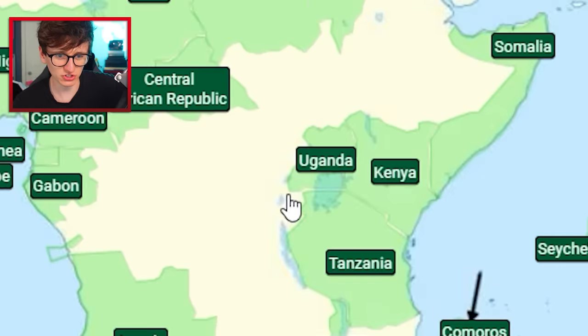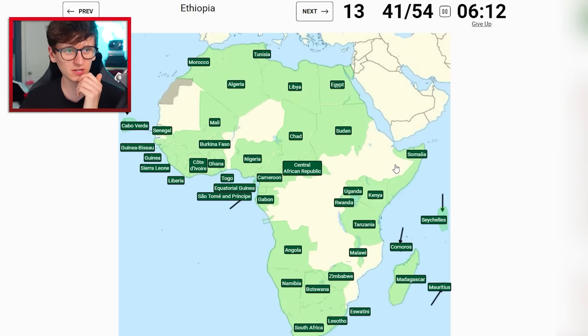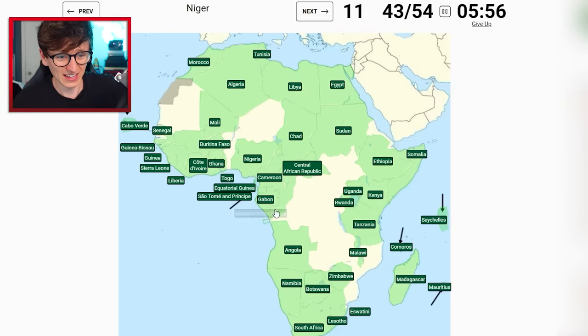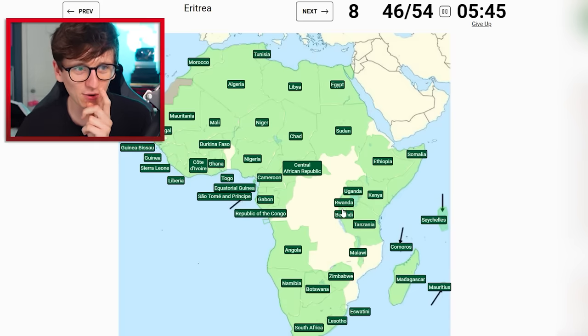I think we've got all of the small countries now! Ethiopia is here. Republic of Congo - it's on the coast isn't it? I think anyway, so I'm gonna click it. Oh my god, I'm scared - I'm gonna go for it. Okay, we're fine! Niger is also easy. Mauritania is this one. Burundi - it's tiny but it's under Rwanda - yeah, we're good. Eritrea - don't click Djibouti, click Eritrea. Benin fills in this little jigsaw piece.